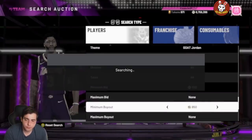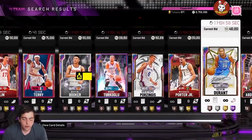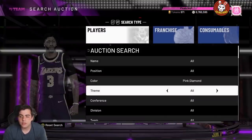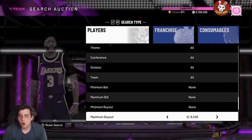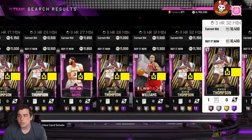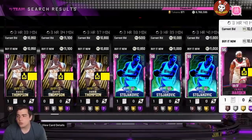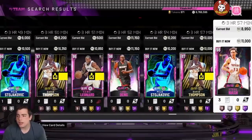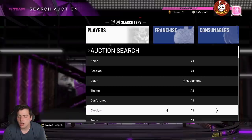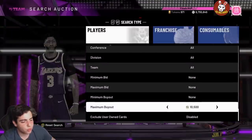Overall right now, definitely do not sell your cards. Pick up any card you wanted — whatever you wanted is going to be a W. You're going to make thousands of MT this way. Contracts are probably the best MT-making filter right now. The pink diamond filter is great — Karl Malone, AD, Jay Williams, Peja, Harden — all cheap. B-Roy for 11k, Gerald Green for 10k — great day to snipe pink diamonds. It's also a good time to do collections. I hope you guys make a lot of MT — stay tuned for more content, peace.